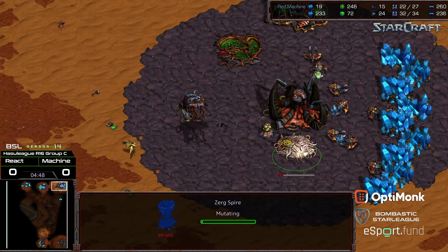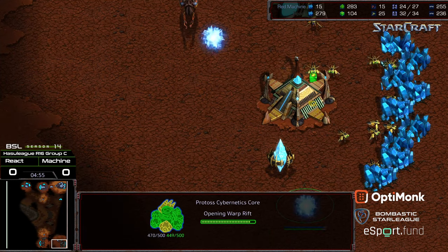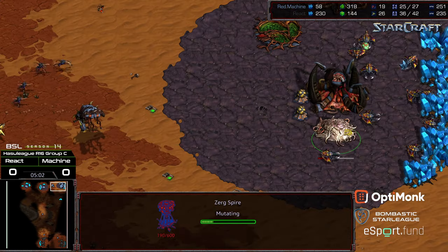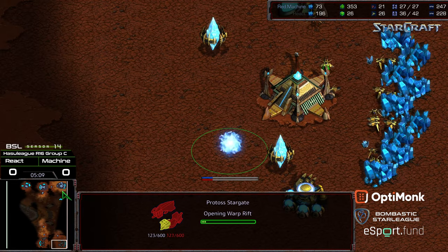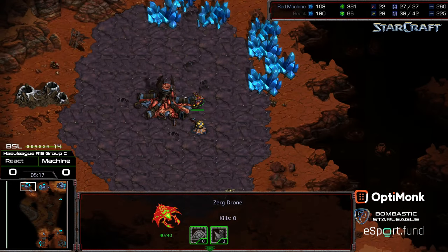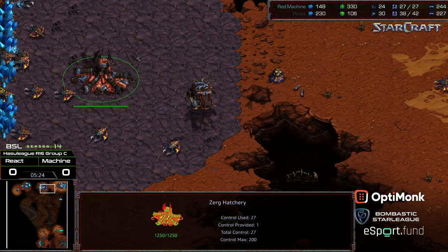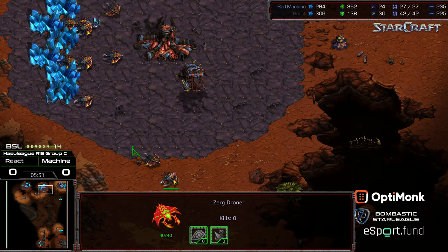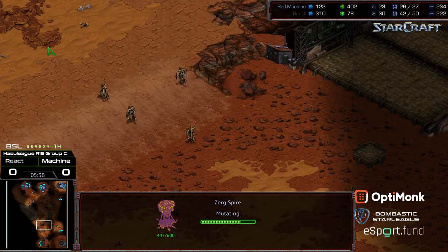Spire is up. The probe is able to wander right in and confirm it. Not sure it's going to make much of a difference though, because I think Machine is just going to make his way towards the 4-hatch. Cybernetic core just now coming online for React. If Machine had one more... he might have been able to pull off a Mutalisk flood with the timing of the Stargate, but because he supply capped himself, his economy is a little bit hurt. Probe wandering up going to confirm the drone count there at the 3rd. Drone in position to go ahead and plop down the 4th hatchery at the natural expansion. Looks like it is going to be that 4-hatch style.